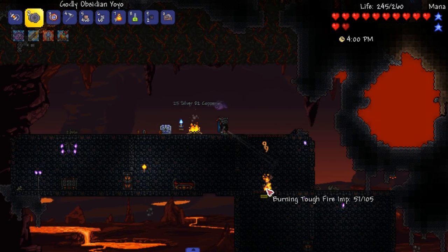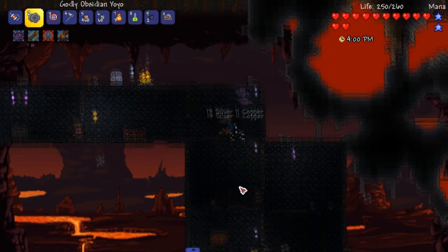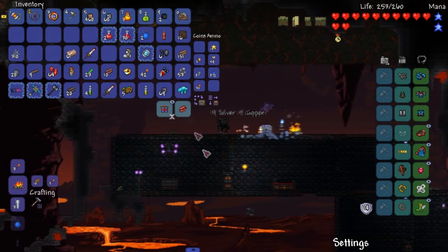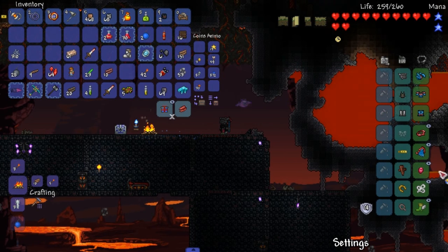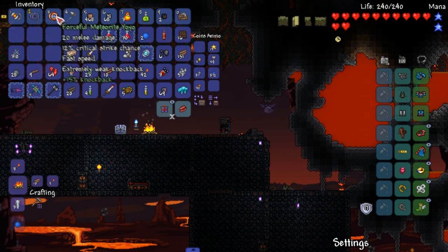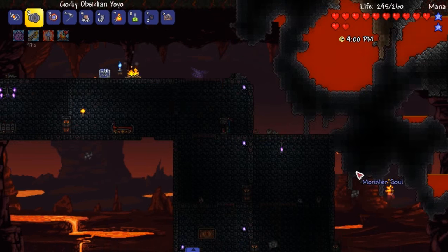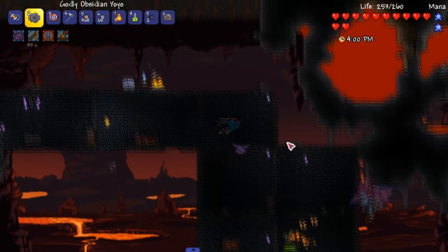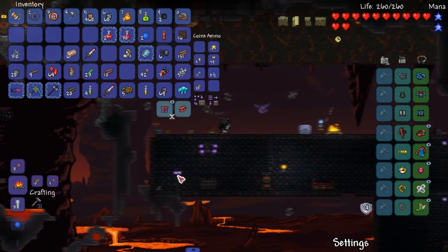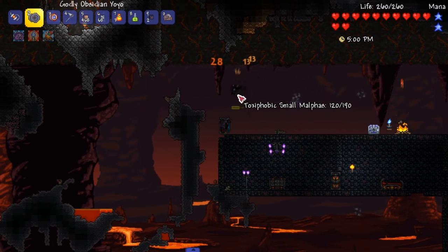I don't know what the drop rate is on this but it seems kind of bad — I've killed at least eight or nine of them. I do 20 damage — it's not really worth it, I'd rather keep what I got on right now. Holy shit — I've got an obsidian rose. I got one of those before I got one of those yo-yos. I'm going to look up the forum page to make sure it's from fire imps.